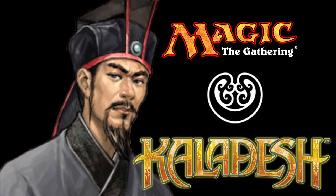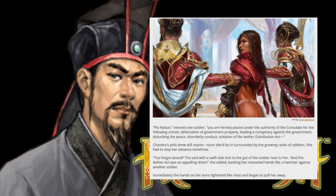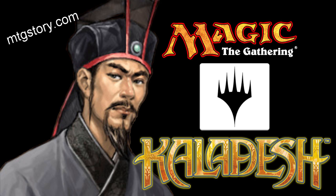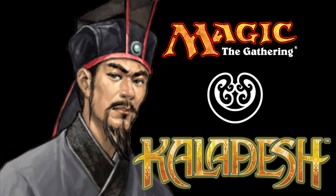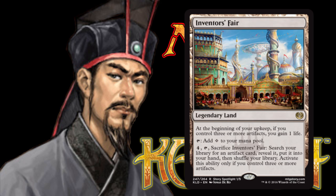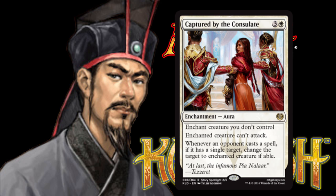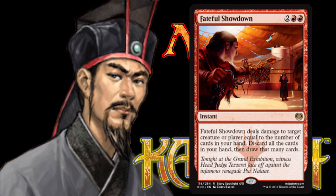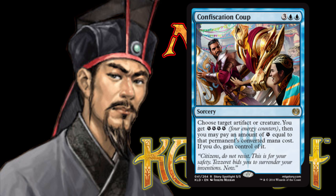The final little nod that Wizards has given us is a group of five cards that feature crucial points within the Kaladesh storyline, connected to the short stories found on the Magic website. These cards are watermarked with the Planeswalker icon and include a link to MGTStory.com. They have some fairly powerful abilities: from the strong searching effect on Inventor's Fair, to the flag bearer ability on Captured by the Consulate, to the defensive capabilities of Deadlock Trap, the hand-reloading ability on Fateful Showdown, and the control-changing power of Confiscation Coup.